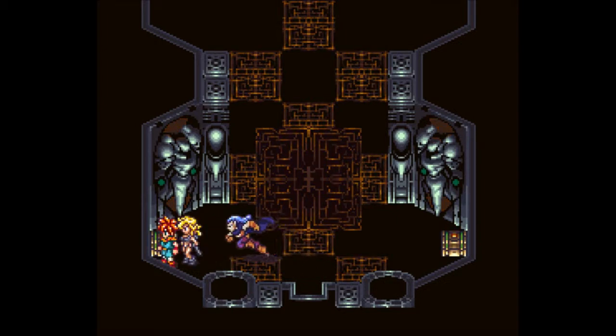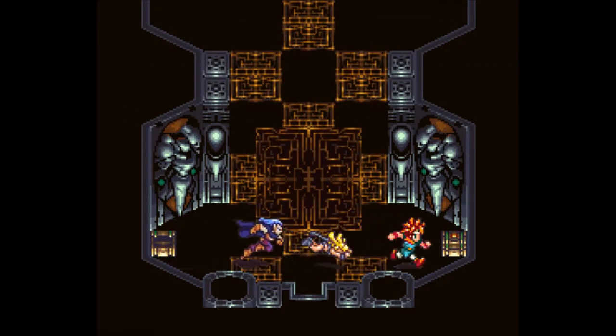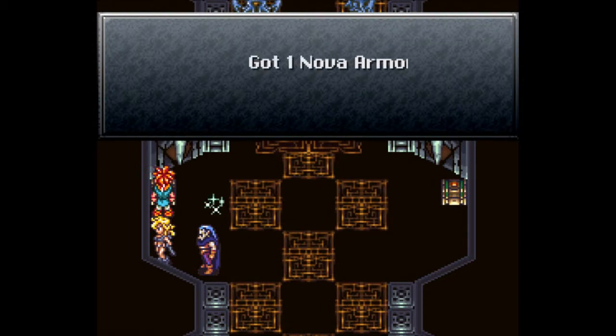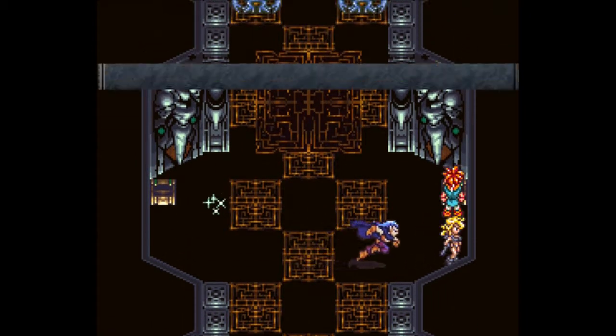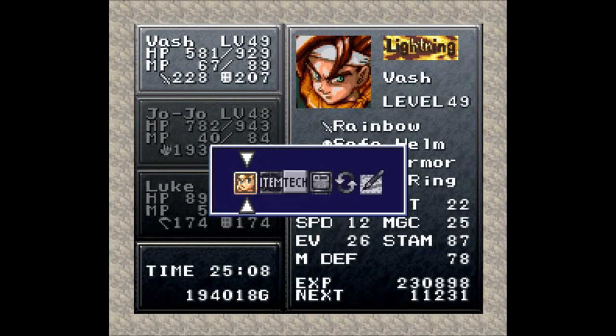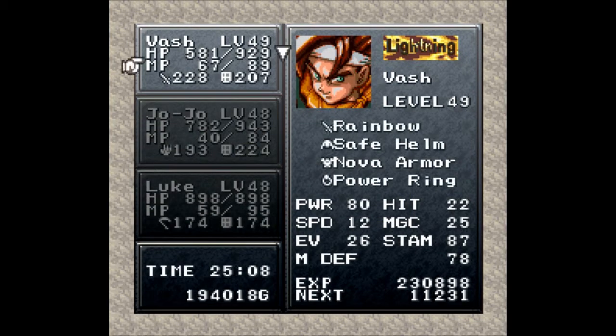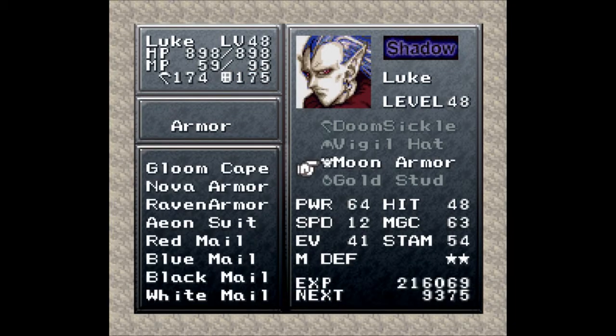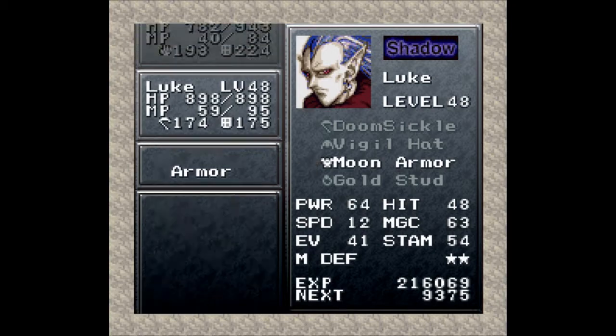With that done, let's head up here. We can find a couple of treasure chests — an elixir and a vigil hat. Nice! Oh, and a save point. Nova armor — good lord, just keeps going — and another mega elixir. How good is the nova armor? It's what I have Bash on, so I assume it's better than the gloom cape. Oh, and it protects status.